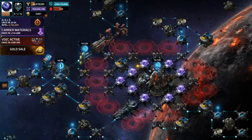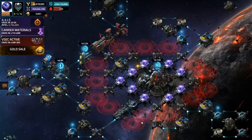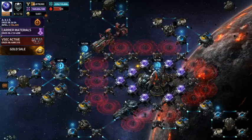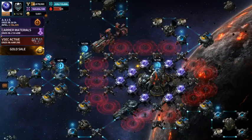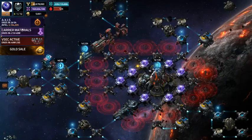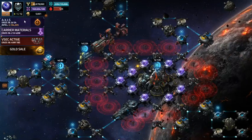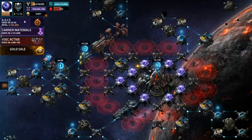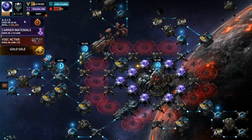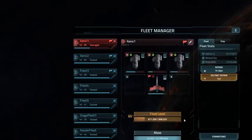Hey, this is CappySmack coming to you from the Axis event in the Vega Conflict. We are at the halfway point and I wanted to share my success so far. My goal is 3.8 million points. There are two days left, as you can see, and I have a bit over 3 million points and I'm killing the lowest level mobs in the game with my trusty three-ship Punisher fleet.